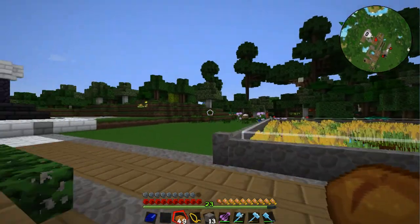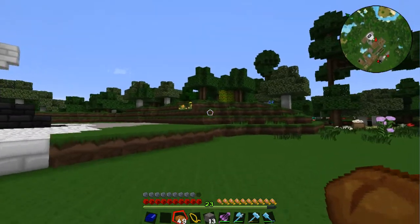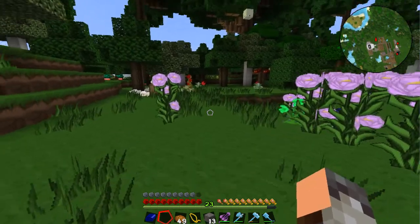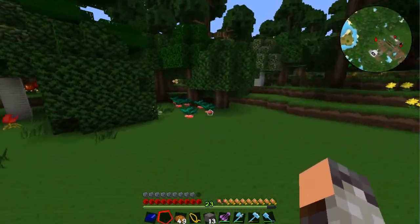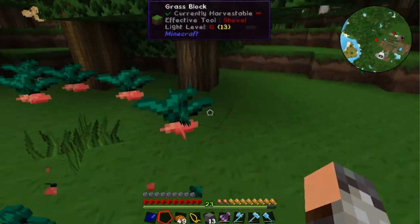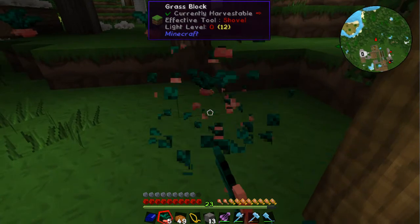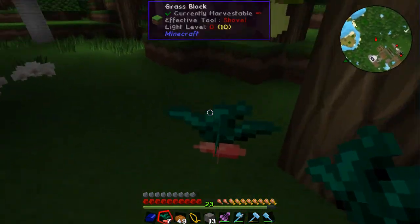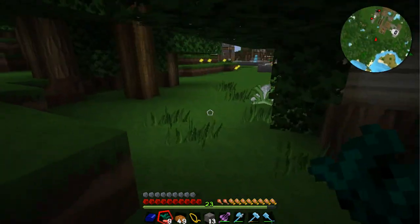We're going to build a chocobo farm — I kind of want to put it up on top of the hill. For starters we need to collect some gaisalas. Gaisalas are what you use to tame chocobos — it can take anywhere from one to four gaisalas on average. We're going to start farming them as well, so we'll go collect a whole bunch.